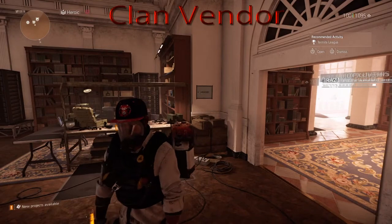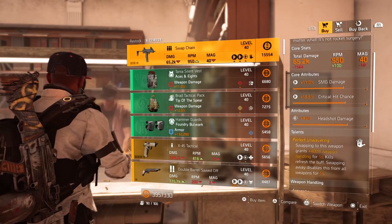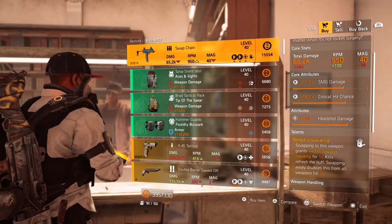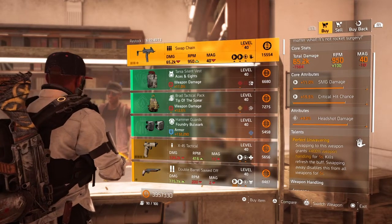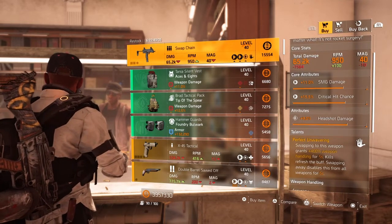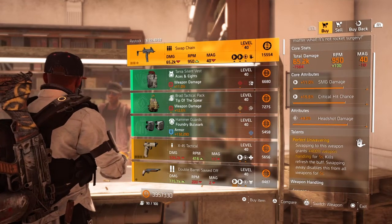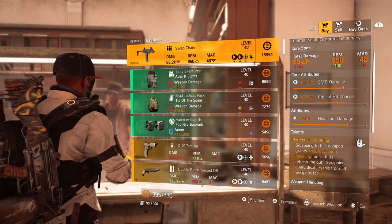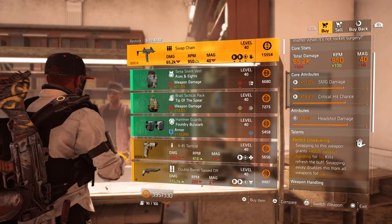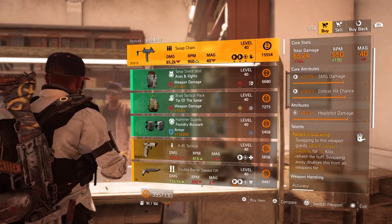Now we've made it to the clan vendor. First on the list is the Swap Chain — pretty useless SMG. Core attribute is 11% SMG damage, 15.5% critical hit chance, lower attribute is 9% headshot damage, and the talent is Perfectly Unwavering: swapping to this weapon grants +400% weapon handling for 5 seconds, kills refresh the buff, but swapping away disables it from all weapons for 5 seconds. I've never even tested it — I'd say a big fat no to that one.